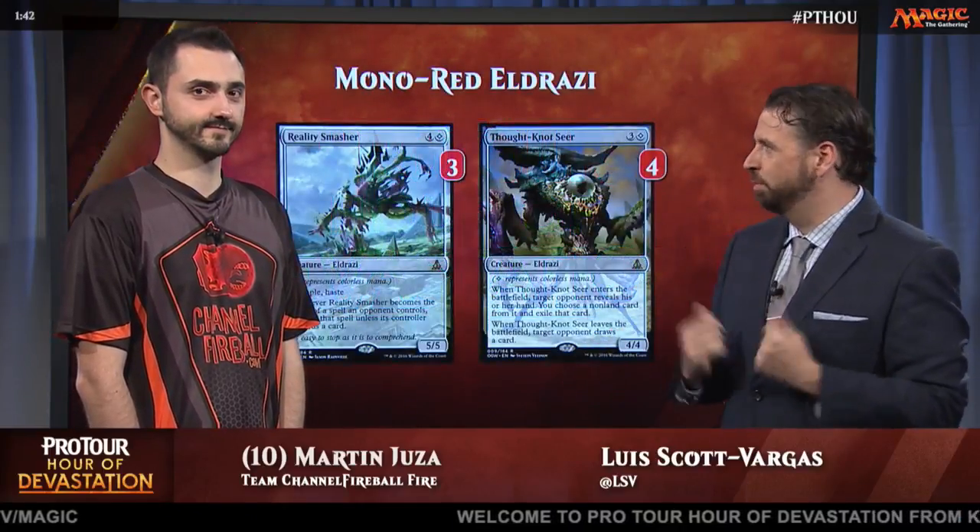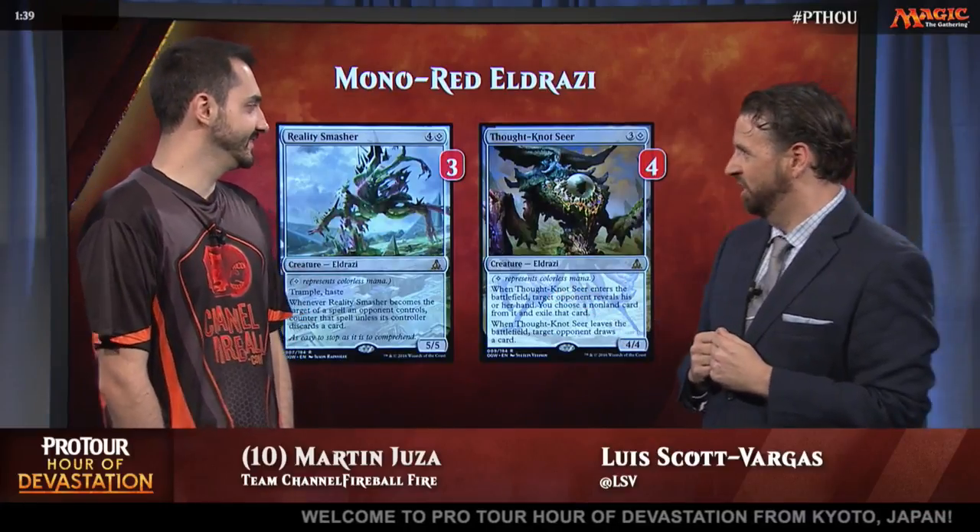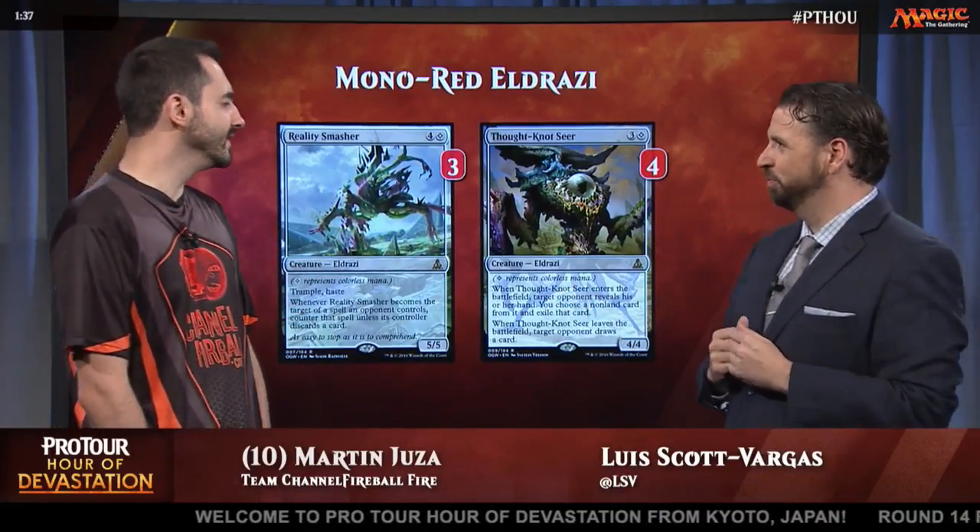I'm here with newly elected Hall of Fame member Martin Yuza, a Draftmaster, but we're going to talk about Constructed. We're going to talk about Mono-Red, but maybe not the same kind of Mono-Red you're used to. We've got Mono-Red Eldrazi. Yeah, this deck is a little different.